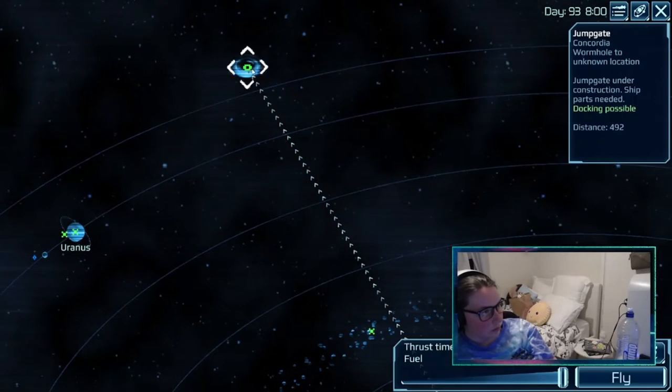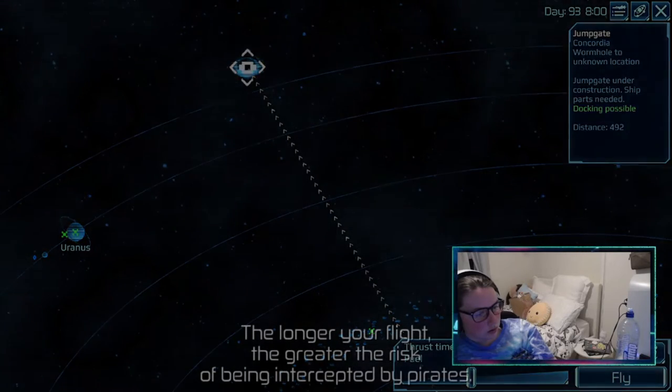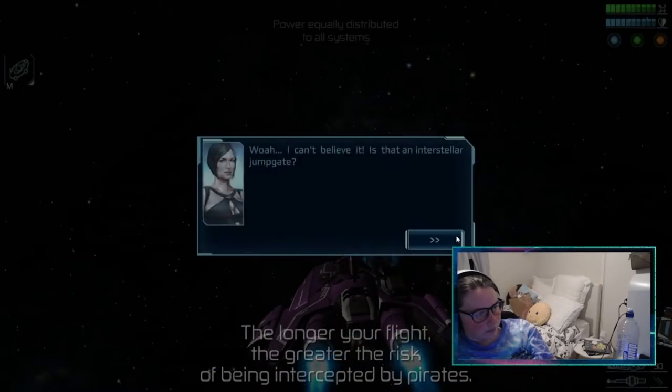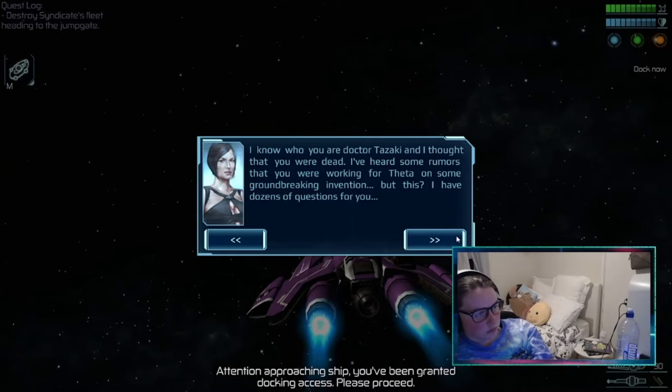Fly to the wormhole. Attention approaching ship — you've been granted talking access, please proceed.